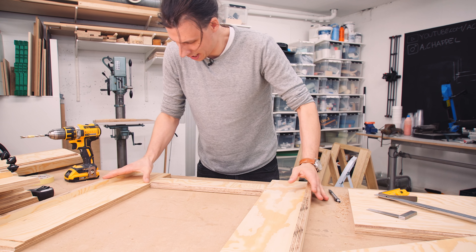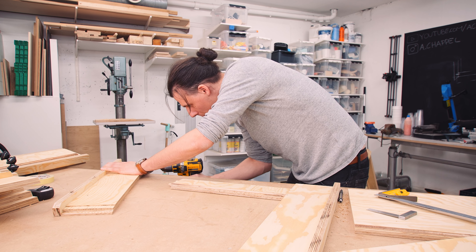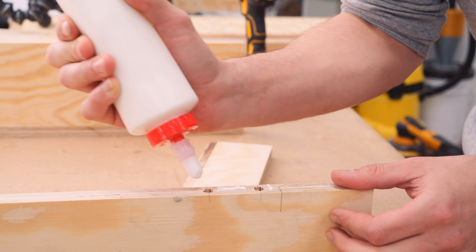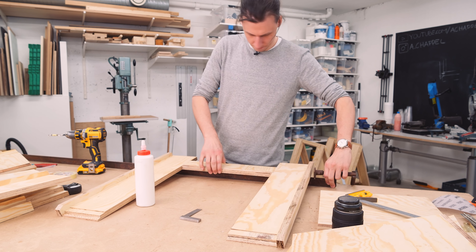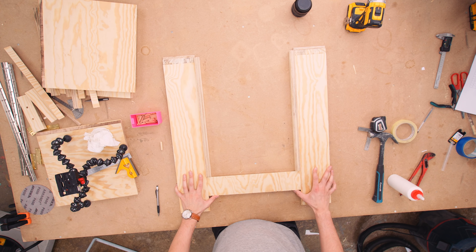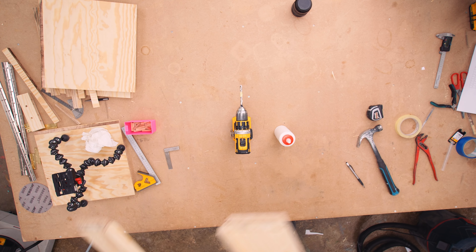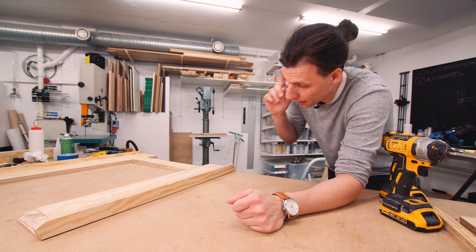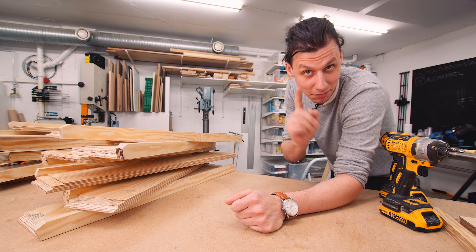With a bit of glue and some clamping pressure that's going to be just fine. If the holes don't quite line up you can wiggle the drill a little to make them align better. This is how all the frames go together — no fancy jigs needed, just a little bit of precision. That is one frame complete, and now that's all six frames complete on the shelf.